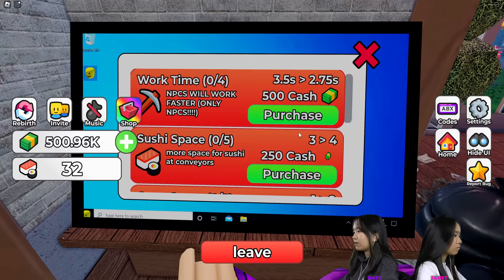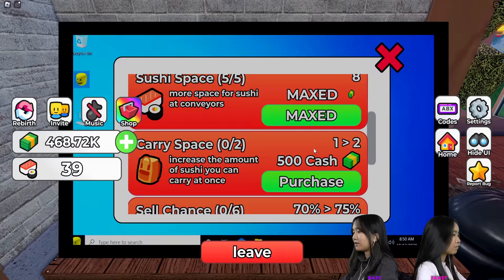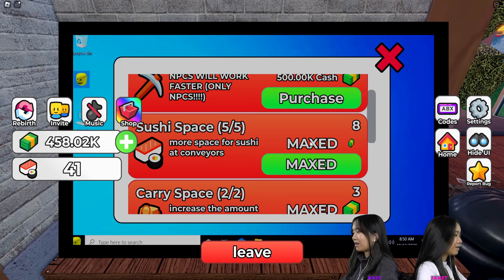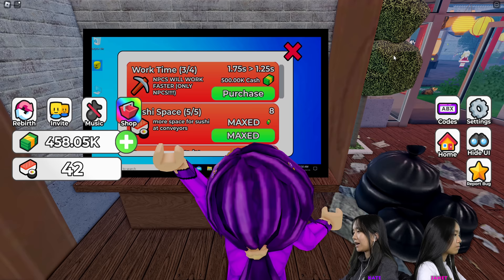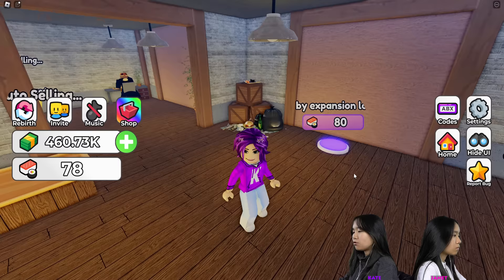Work time — I'm going to purchase, be faster. Is there only one restocker? That's kind of expensive. I wasn't really paying attention to how much cash I was needing to buy it. I'm just going to buy everything to the max. You can't buy one — I know, because one's 500,000. So I can't buy one more of this work time — it's the max work time. Let's see how well they're doing now. Looks like they're making sushi kind of fast now, faster. I just need three more sushi, two more, one more, and I'm going to buy the expansion.